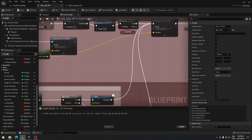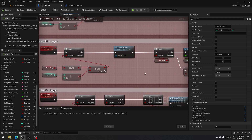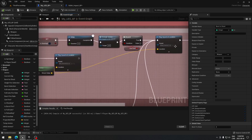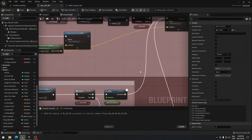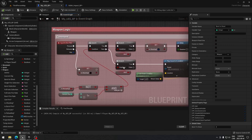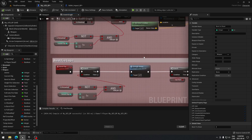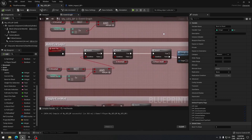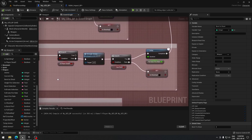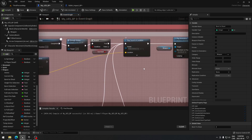Make sure your burst logic looks exactly like this so everything works properly. From your delay in burst logic, plug it to your 'play sound at location' because in burst fire we also want that sound to play. Same thing with auto fire — make sure it looks the same and connect the delay up to 'play sound at location' as well.